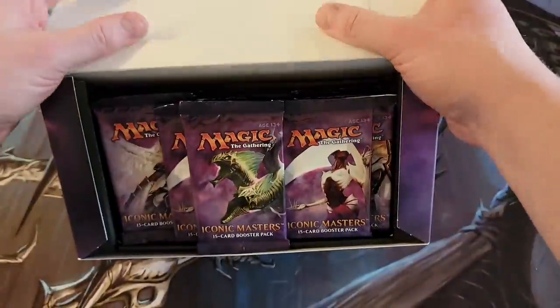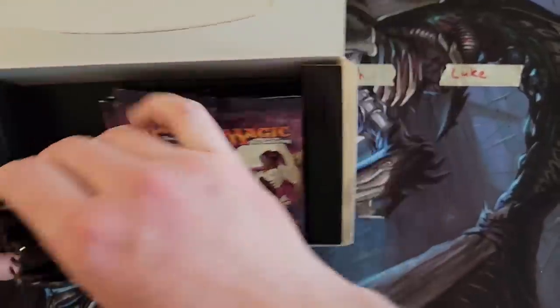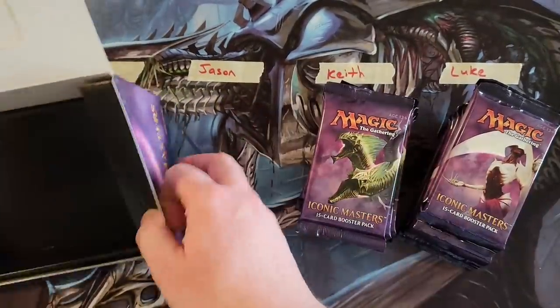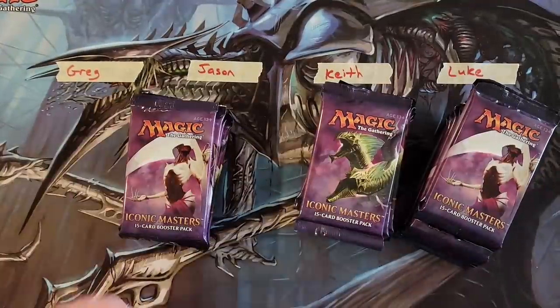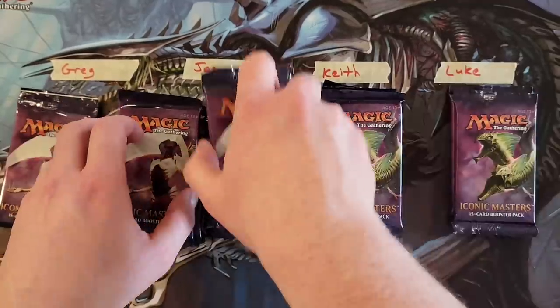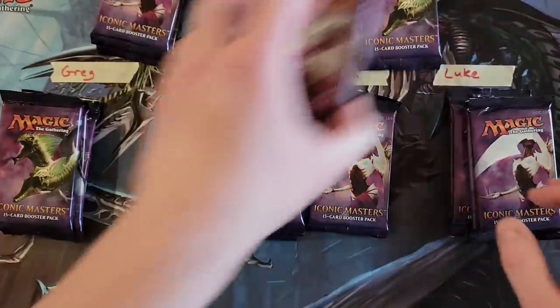Alright, let me get the packs out. I've always kind of liked this set since I got back into MTG. I think the Uncommon Spot is kind of awesome. I think there's a lot of really cool rares in it — and that's kind of some of the things I look for, since you can't always count on what those three mythics are. Obviously, hopefully we get some spicy mythics here.